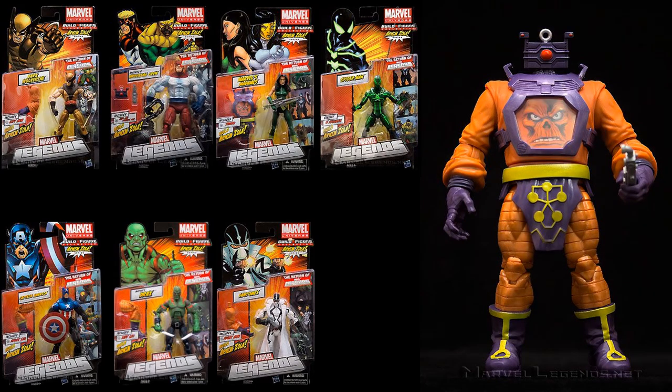When you collect the other figures you get to build the Red Skull-faced Arnim Zola — the legs and arms didn't change any but both head pieces did. You basically had to buy Madam Hydra and Pile Driver in order to get this guy. There was also a Big Time Spider-Man that did not have a build-a-figure piece.